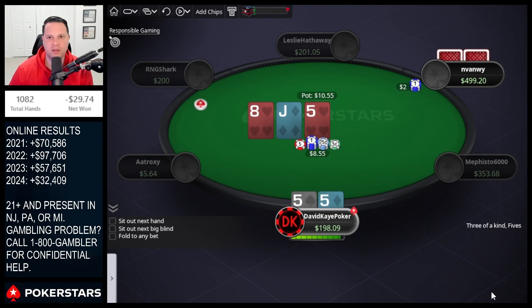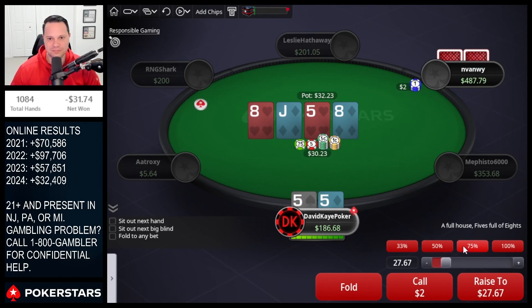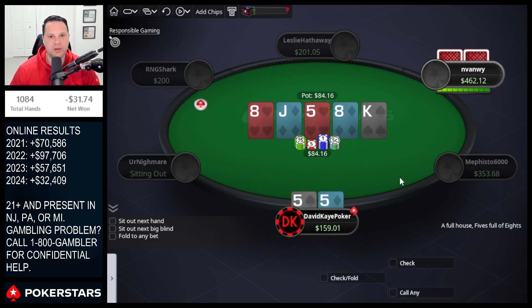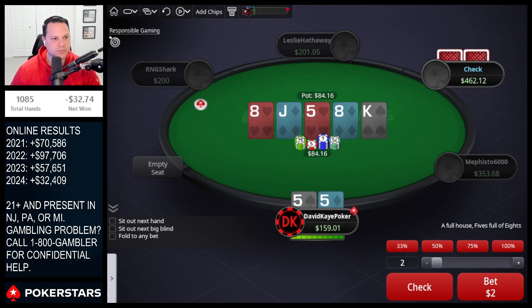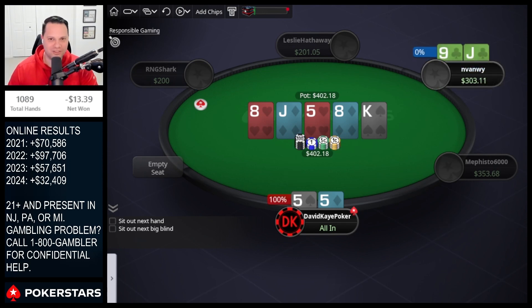With pocket fives — opening, get called, raise the flop when this player leads for two at the bottom set. Call on the eight on the turn — hopefully they have an eight, that would be incredible. Going for another raise here, hoping draws continue. Could consider flatting but want to raise and then 2x pot jam the river. This player never gets there with a full house really — we jam it all in. Jack-nine calls with the jack and we're good.